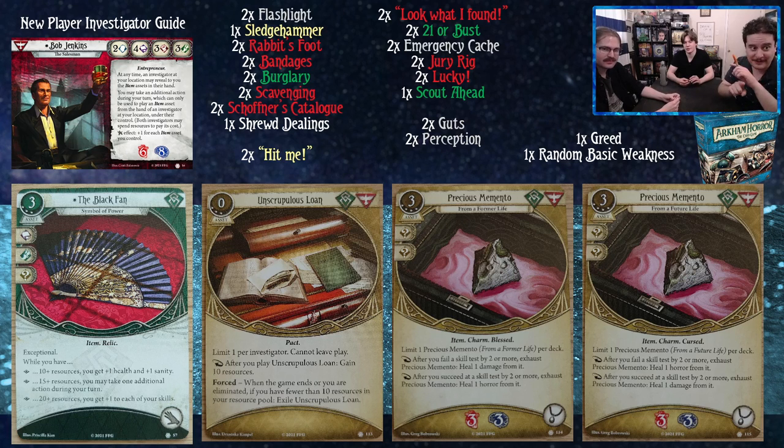Precious Memento: three damage, three horror soak, takes the accessory slot, four experience, three cost, commits for two wild. As a reaction, after you fail a skill test by two or more exhaust Precious Memento to heal one damage from it; after you succeed a skill test by two or more, exhaust it to heal one horror. The flip side reverses those — fail by two heals horror, succeed by two heals damage. You can only have one in your deck. Not busted, but not dying is better than dying — and you could play one while a teammate plays the other, and you can get both via Black Market.